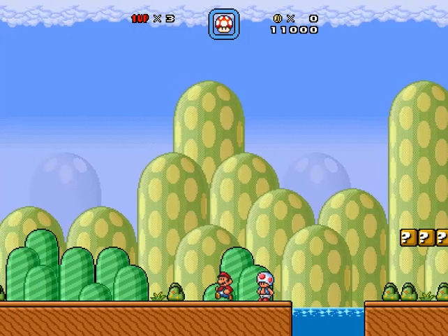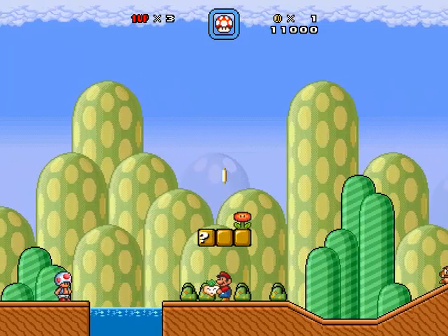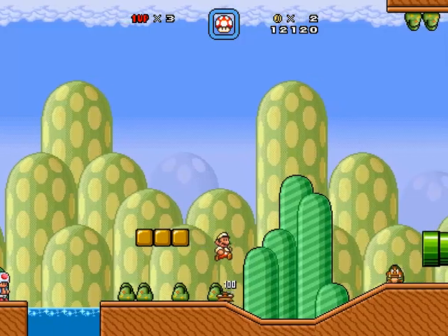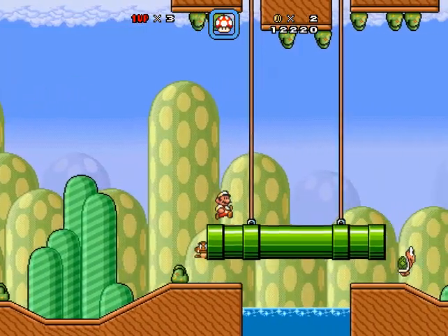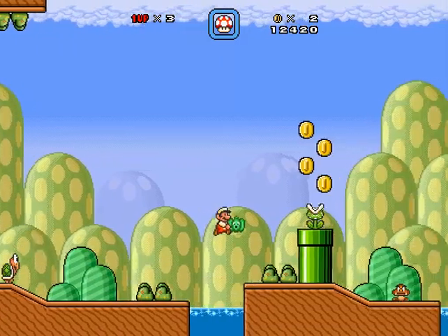Bowser's minions have taken over the road, so be careful. You can pick up plants like you can in Super Mario Bros. 2, which is pretty awesome. Tons of enemies, stuff like that. You take your standard power-ups — Fire Flower, and you got Raccoon Leaf, stuff like that. Basically just some classic Mario action.